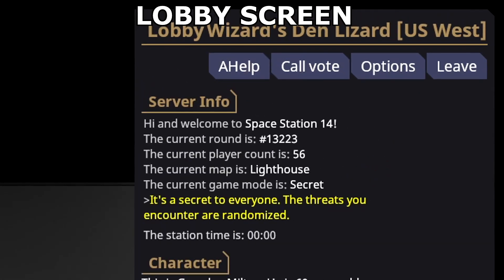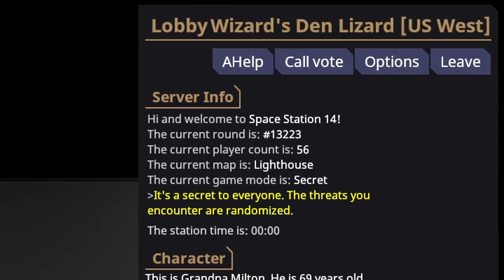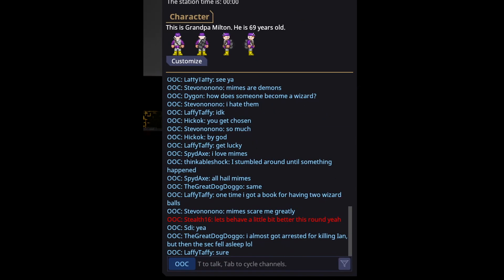Here you will see information about the round, the current player count, map selected, game mode type, and out of character chat.